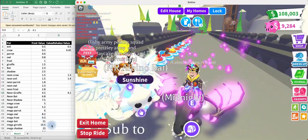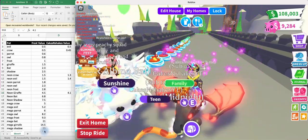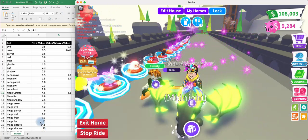A Mega Bat is 21. A Mega Giraffe is 14.5. And a Mega Shadow is 20.23. So those are the Mega values for Mega Bat Dragon and above.